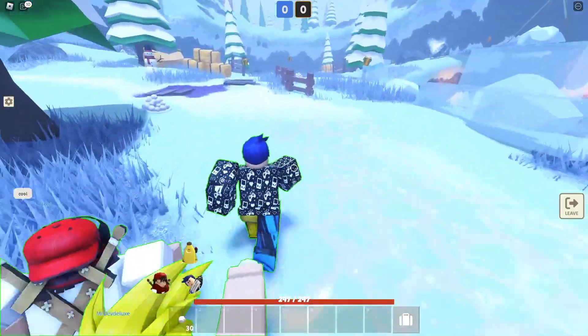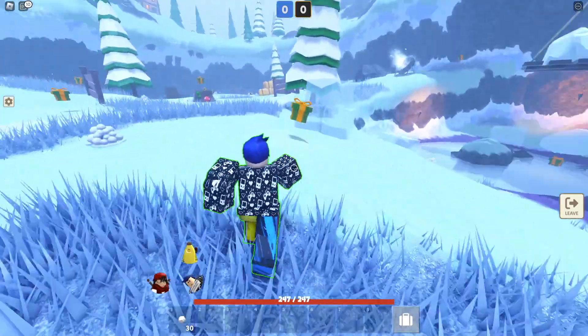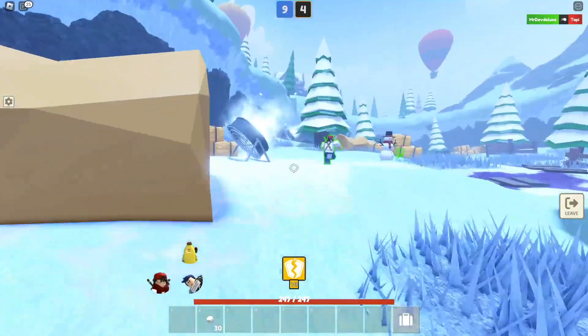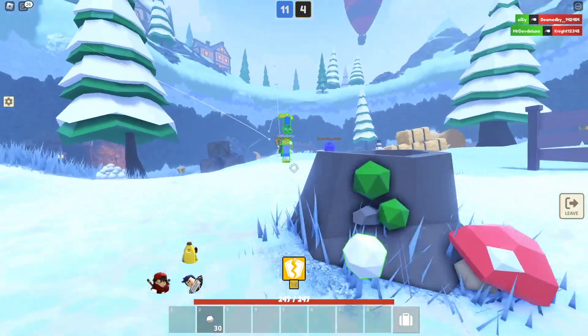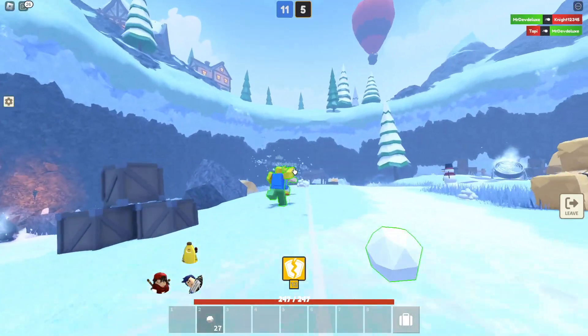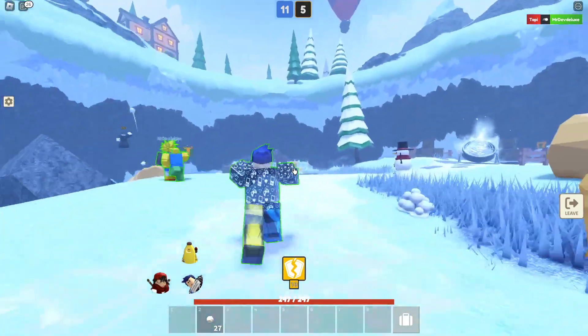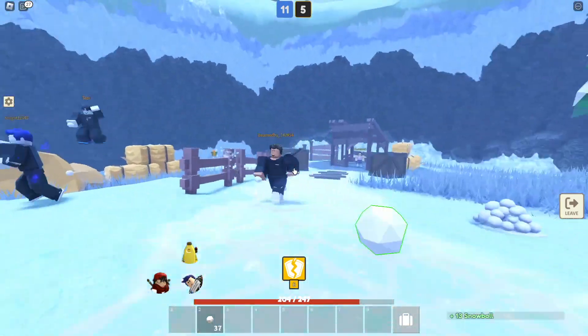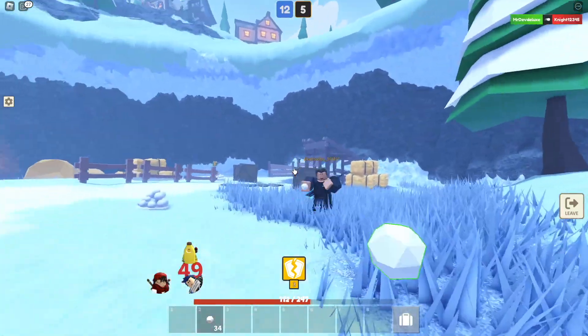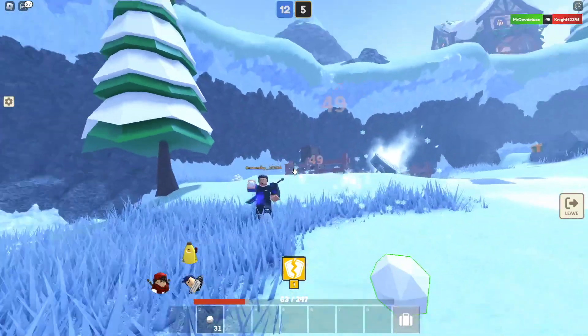You'll have the same teammates every single time, so you'll be able to make strategies with each other on how to win. Now comes the strategies that will actually help you win this thing. Power-ups — that is the main thing that will help you get more kills. If you collect a ton of power-ups and then go fight people, you'll be able to do a lot more damage, dodge a lot of those snowballs, and just overall get more kills and win the game.